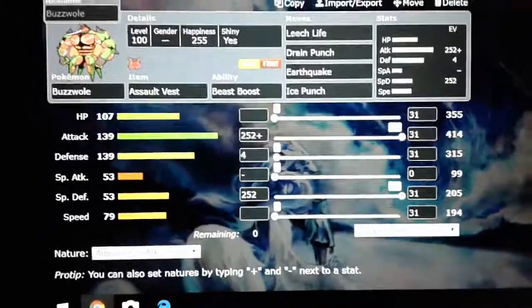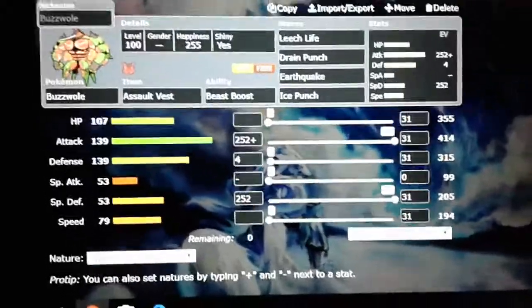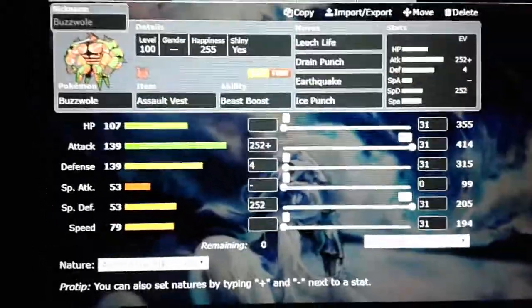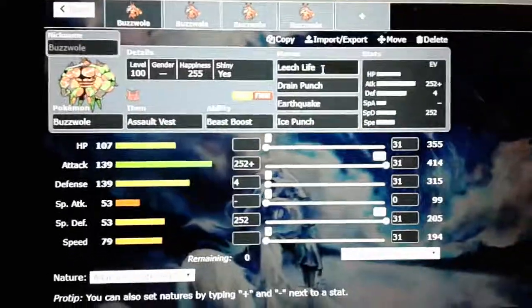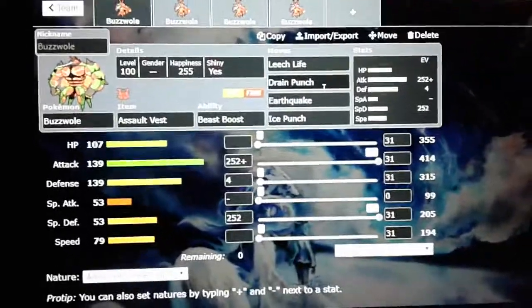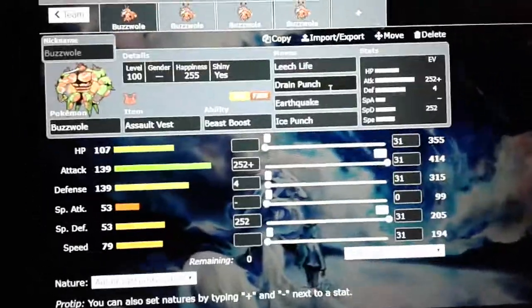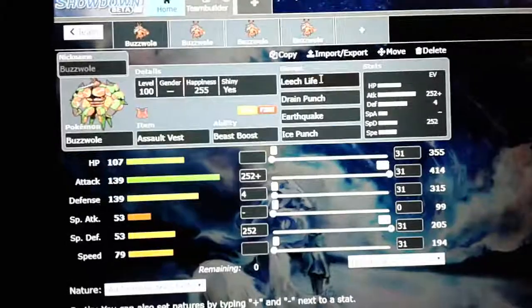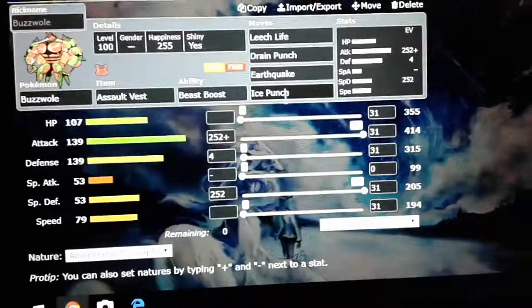With this set, you're going to be limited to your offensive moves, but that's perfect. Because this is UV Absorption — you're supposed to run it this way. Leech Life, and with the Move Tutor it gains access to Drain Punch as well. You have two options for healing! And you can use whichever one is more necessary depending on the situation. You also have Earthquake and Ice Punch for the coverage.